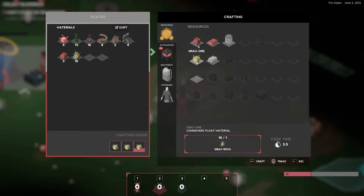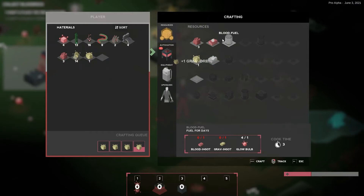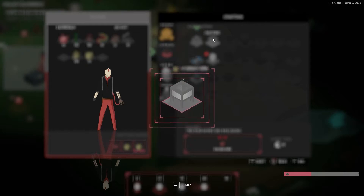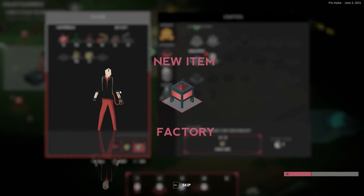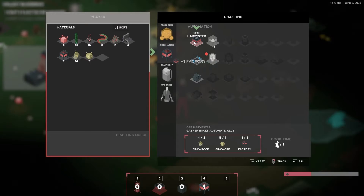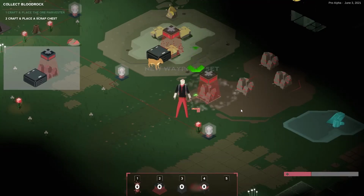Grave ore — let's make a factory. Since it's the first time we are making this, they make a big deal about it. The factory just needs blood ore, and the ore harvester needs a factory, a grav ore, and a grav rock. That's why you need a good amount of factories — the ore harvester is a factory in itself.